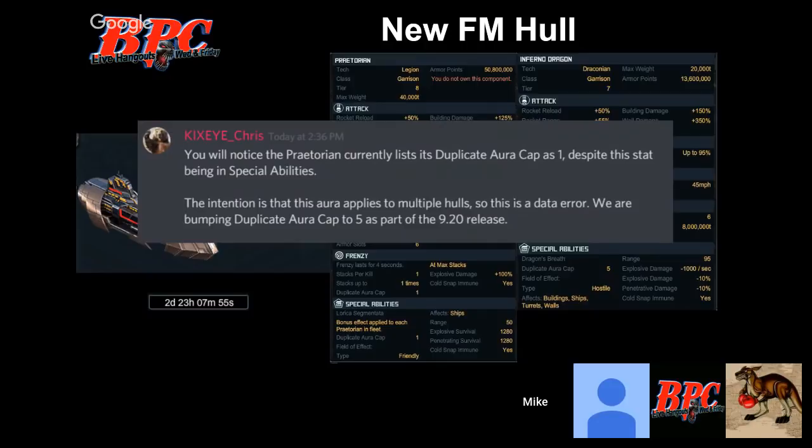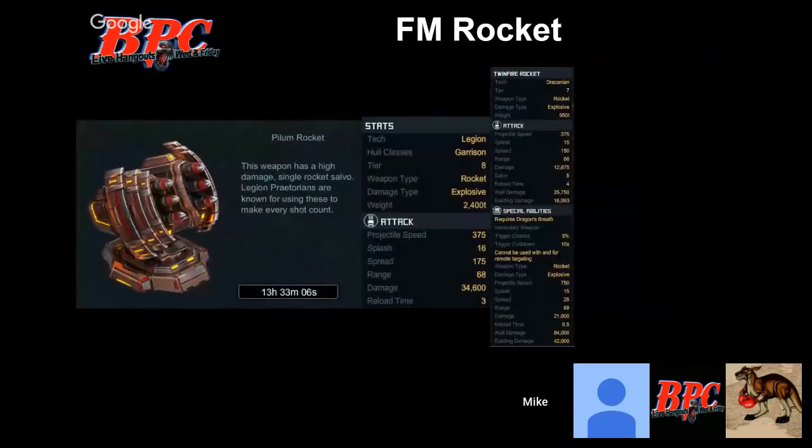Let's move on to the weapons. The new rocket is 13 hours to install and it's single salvo. The way I compared it: I looked at the damage and wall/building damage of the twin fire rocket. The twin fire has an effective reload time of 4.8 because it has a salvo of five — each salvo after one increases reload time by 0.2. The new rocket has a reload of 3, so you have a significant increase in damage even over the wall damage just due to this reduced reload time.